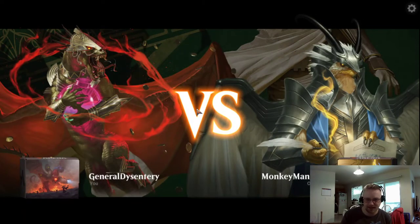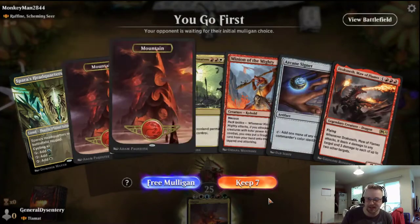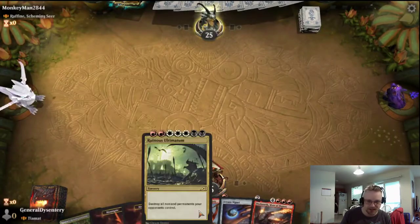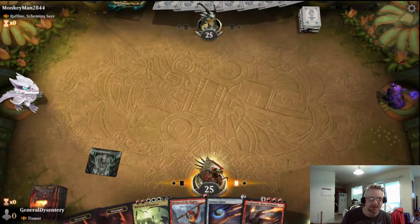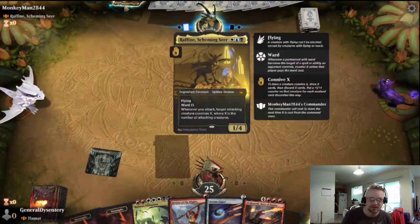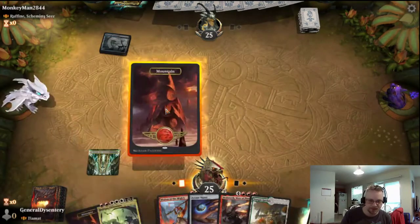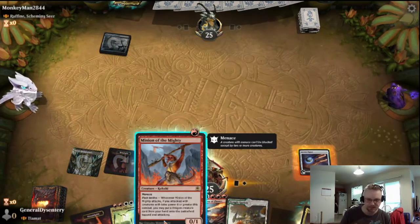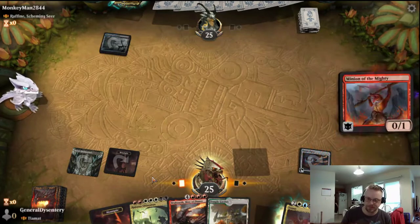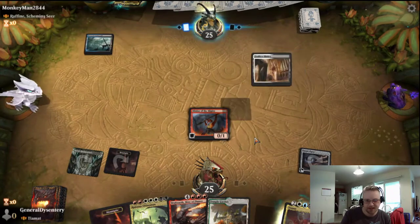Got a Rafine. I'm going to be a conniving son of a bitch — I see it, I already see it. But hey, this is a good starting hand. We'll do Sparrow's Headquarters, Rafine, a mountain, Arcane Signet, and many another mighty.